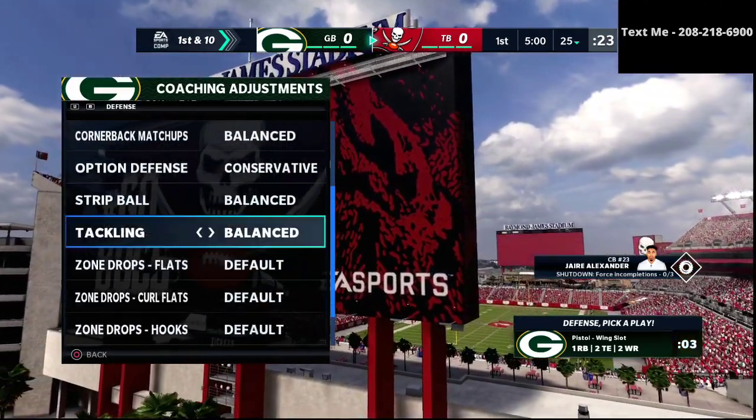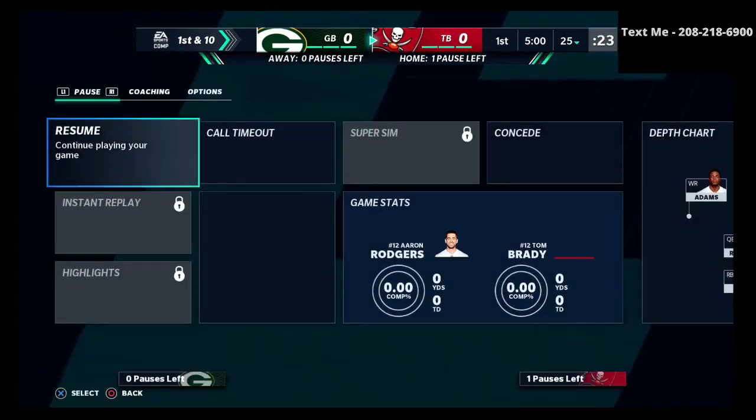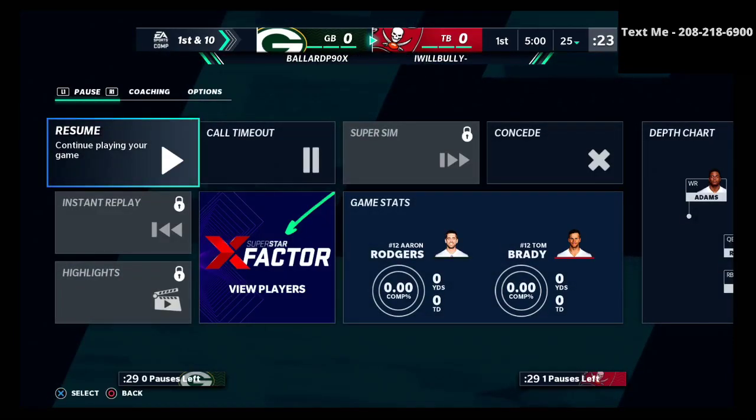I am going to be running on defense in this game — my nickel 3-3-5 wide defensive guide. If you want to get the defense, it's going to be in the description. I'm also running the New York Jets offense. If you want to get that full bunch, bunch tight end and trips tight end offset scheme, that is going to be available in the description.